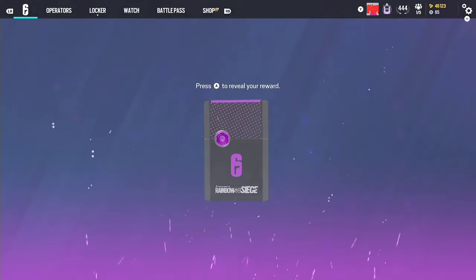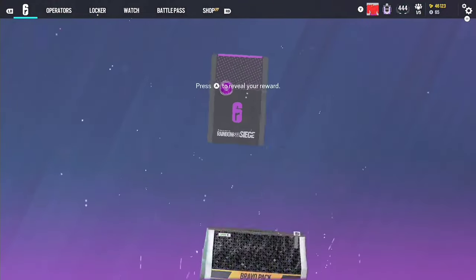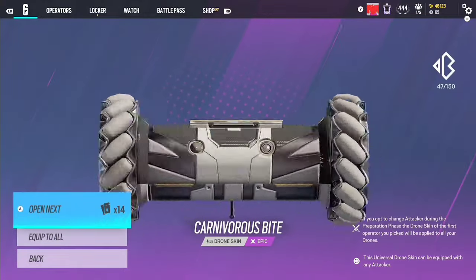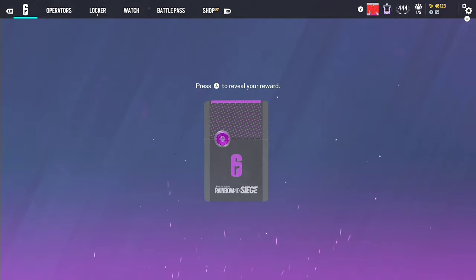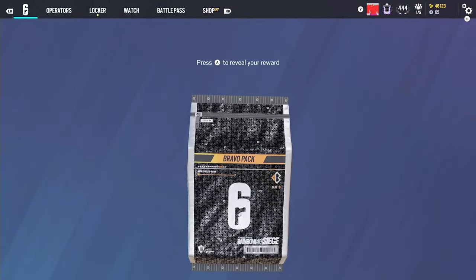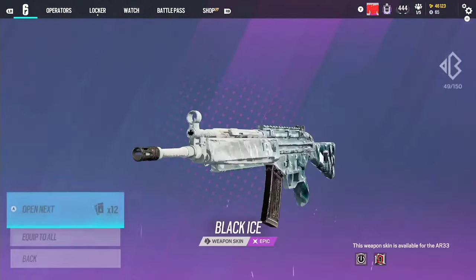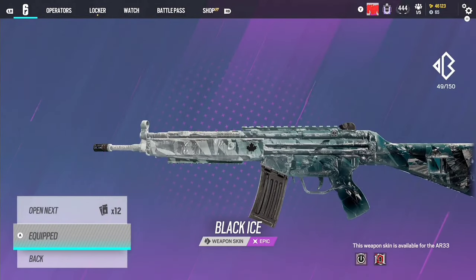Another purple - this is the Gone 6? Not the Gone 6. Next, another purple - is this the Gone 6? Not the Gone 6, not going to run it like the Kitty Drone but I'll take it. Another purple - is this the Gone 6? No it is not. Most of the stuff in the Bravo packs are purple, I'm pretty sure. Any Black Ice is a W - throwing that on, even though Obsidian looks so clean on the AR-33. But I'll take it.